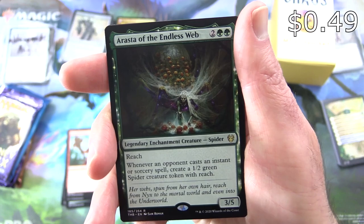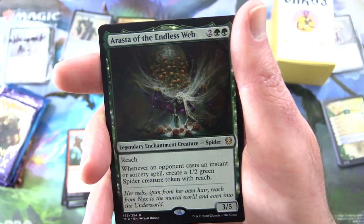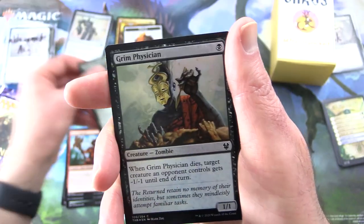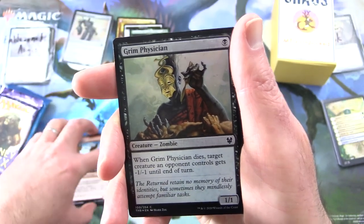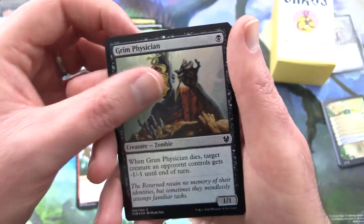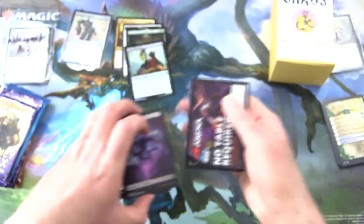So Raster is a legendary creature — Spider, 3/5 for 4 — with Reach. Whenever an opponent casts a non-creature spell, create a 1/2 green Spider creature token with Reach. And this thing was rather annoying — I was playing it in Arena a couple of weeks back. And Grim Physician. Nice foil with a swamp — no table required.